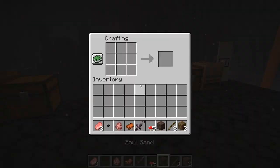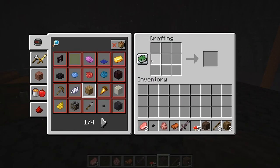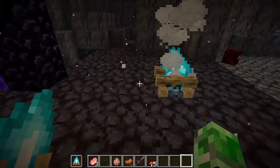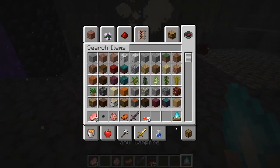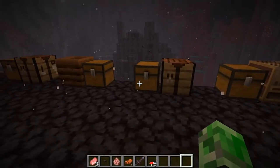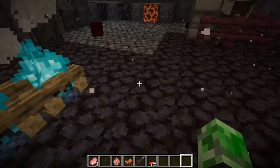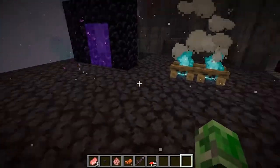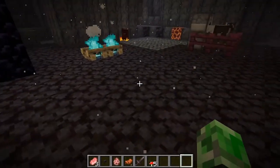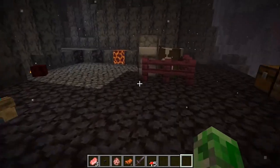Just to demonstrate: you can craft the soul campfire with soul sand, and you can also craft soul fire torches with regular soul sand — it doesn't have to be soul soil. That's another change in this snapshot.